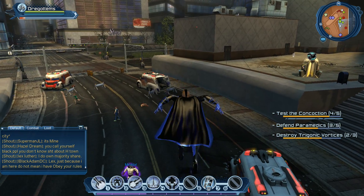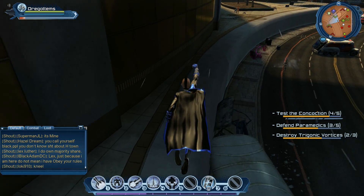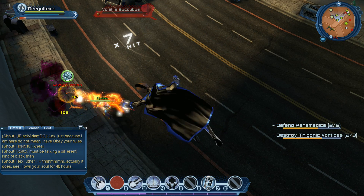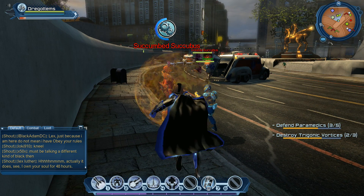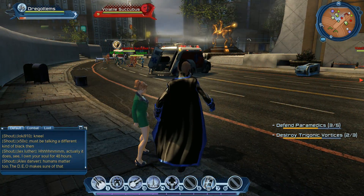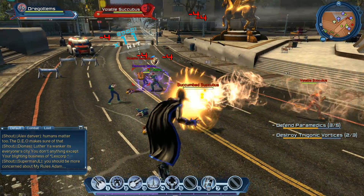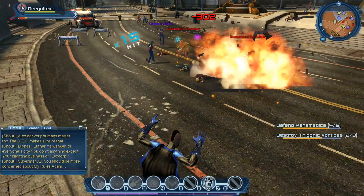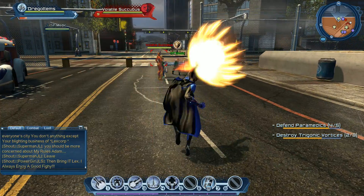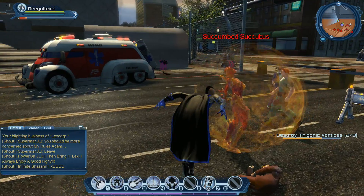We upgraded the power but I kept flight because I've been enjoying it. There was a thought of maybe switching to super speed, but I kind of like being up high and attacking with the freedom of flying around in the open world. Let's check objectives: destroy Trigonic fortresses, defend paramedics. There's a paramedic over here — let's go save them! We got a lot of XP for that.